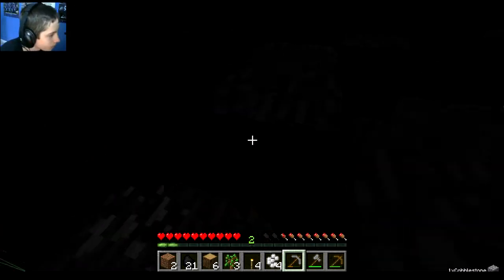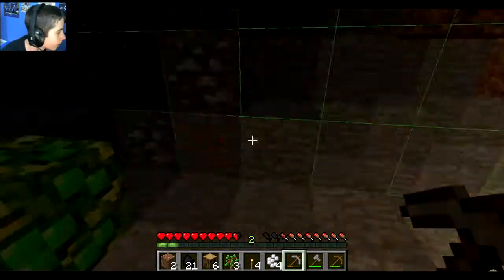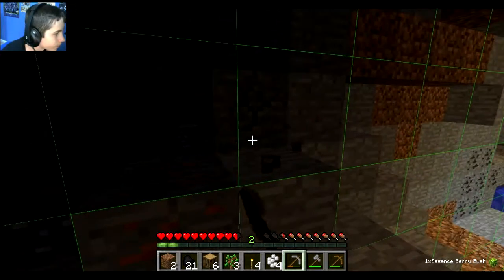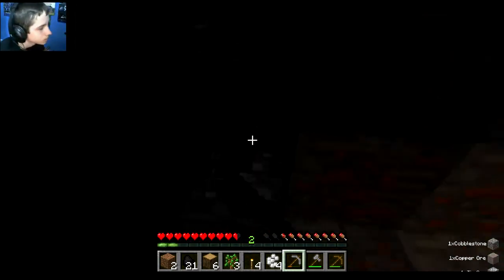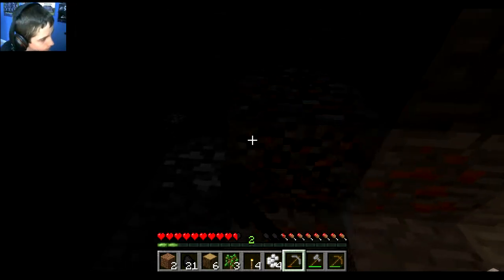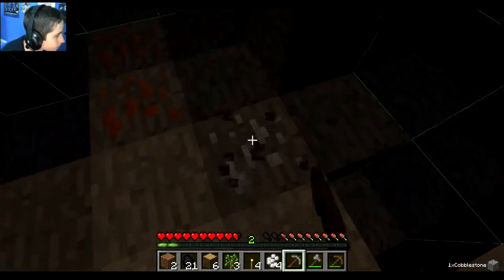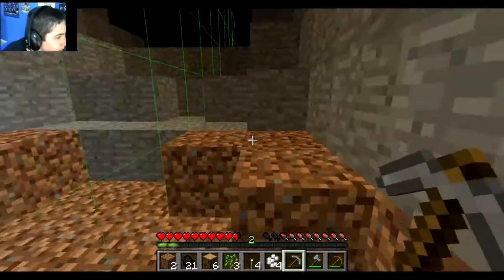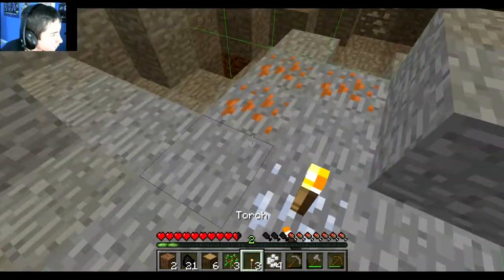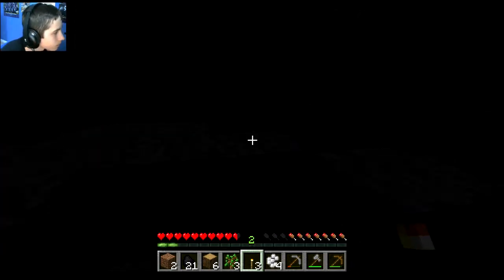I'm going to wait to smelt most of these until I get a macerator. Let's get some more of this. Some cave noises going on. That's lava — I haven't been down here yet. Where's my crafting stuff? I had a setup — where'd it go? Where'd my setup go?